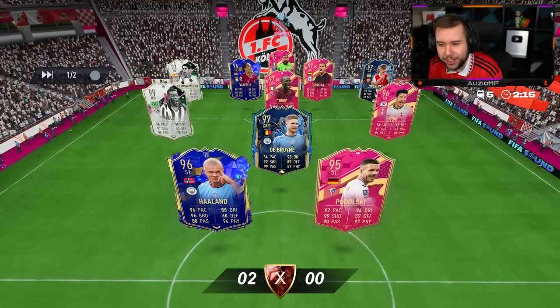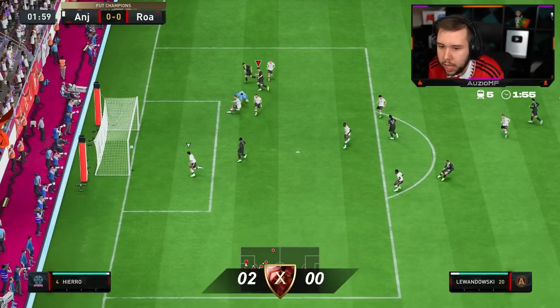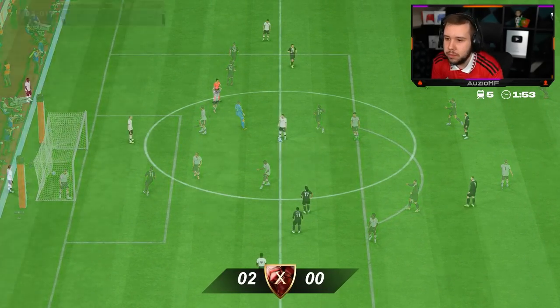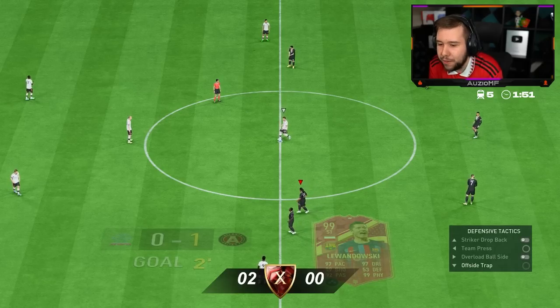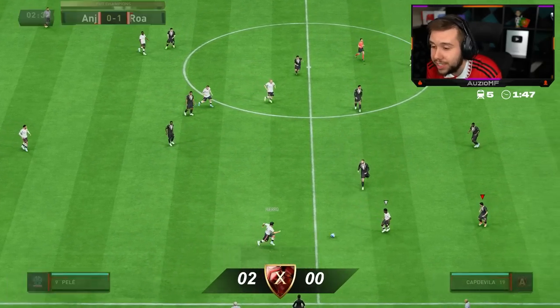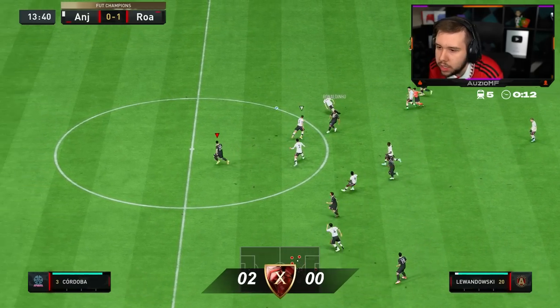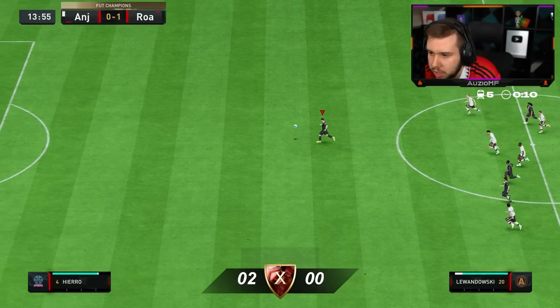Team of the year Haaland. Go on, Lewandowski. Yeah, I didn't expect him to get past. That's why I did the ball roll — I thought the defender was going to get it. That was a good finish as well, side netting like that. We have better players now than a few months ago, but the passing seems horrendous.